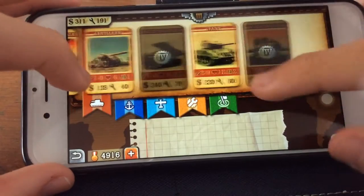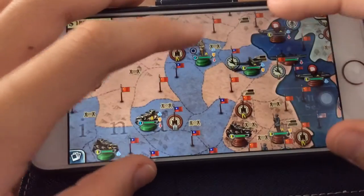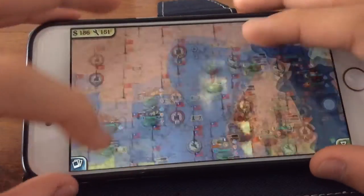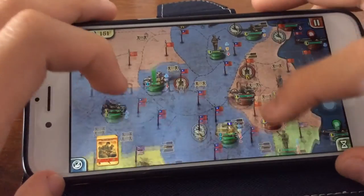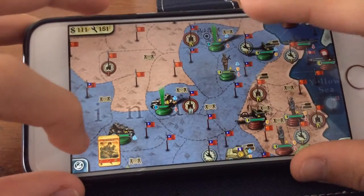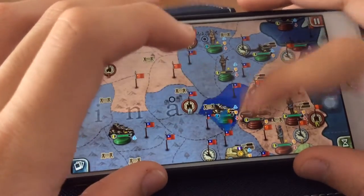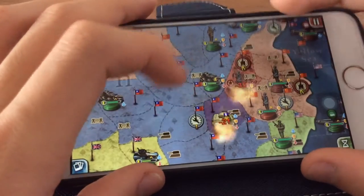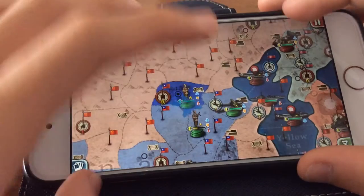Now what we want to do is to buy one artillery and attack. Let's use our tank — not heavy tank; if only we had a heavy tank, that would be great. Let's attack that guy. It looks like we are going to take Nanking back. Nice — we have taken Nanking, that is very, very nice indeed.